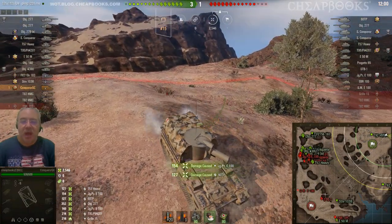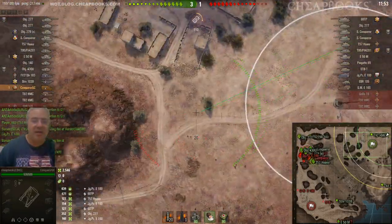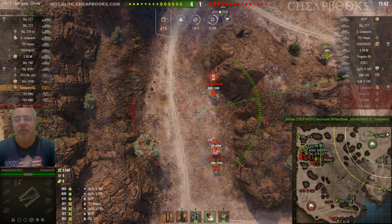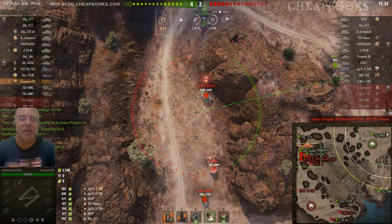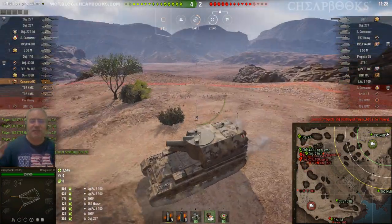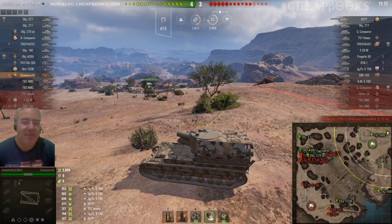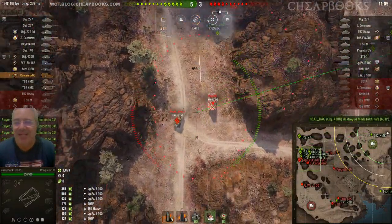I got 127 damage on the 60 TP, 154 on the Jagdpanzer E100, and 127 on the T57 Heavy. One thing that's great about SPG is you can do any mission where you have to damage many tanks — that's why I was able to do the Chimera missions so easily. Any mission that said damage five or twelve tanks, I did it with SPG. That was 353 on the Jagdpanzer E100. As I stated at the beginning, I'm going to get 3,400 damage — I'm up to 2,899 in the in-game stats.